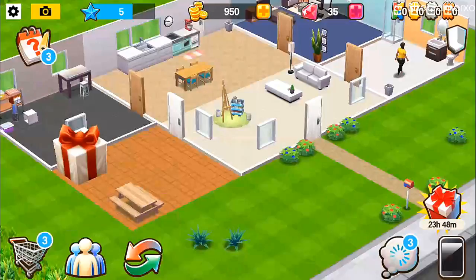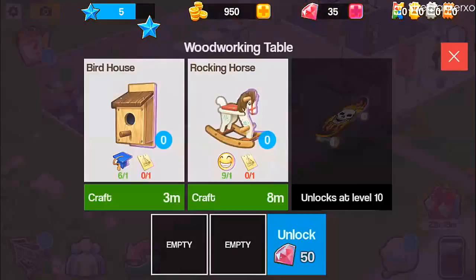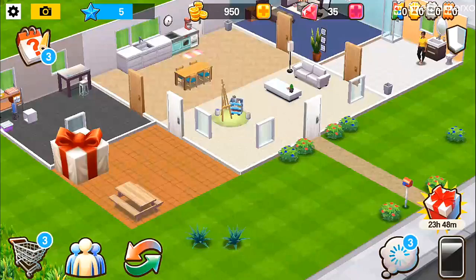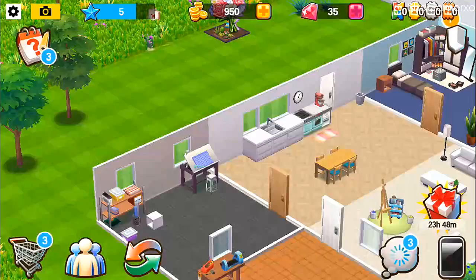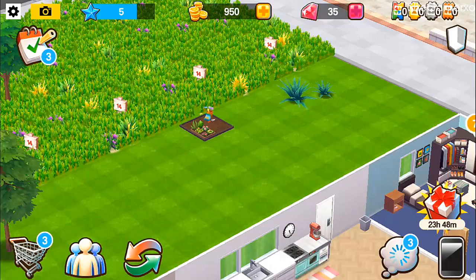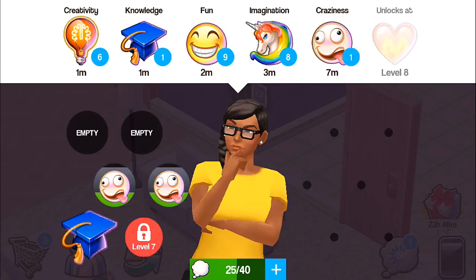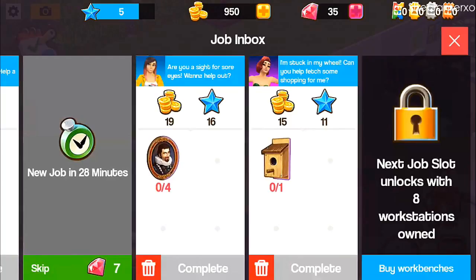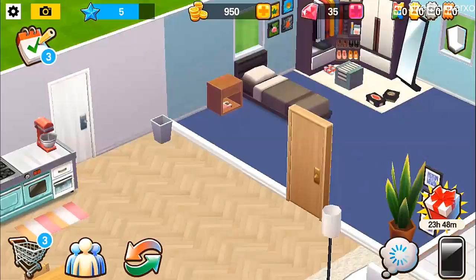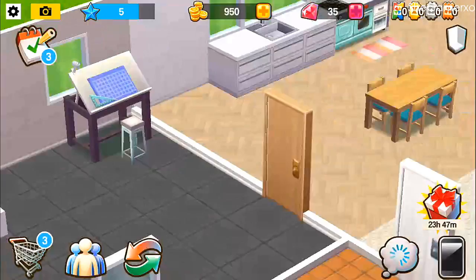We completed the 'spend coins on house decorations' task and got 250 coins back! I need to be careful not to double tap and accidentally spend gems — I made that mistake when I first started playing Food Street. We need to work on some creativity and knowledge. We need a birdhouse — for that we need a sketch and then we need to paint it on the easel.